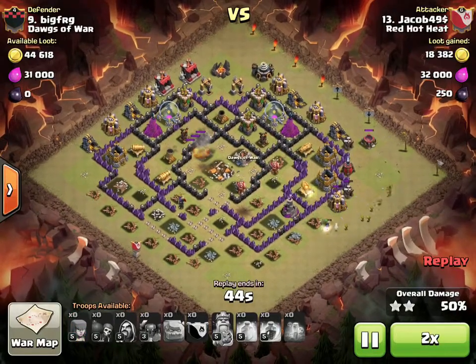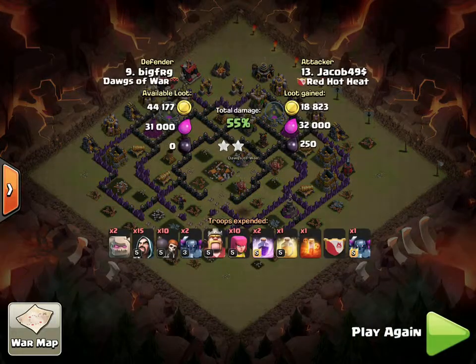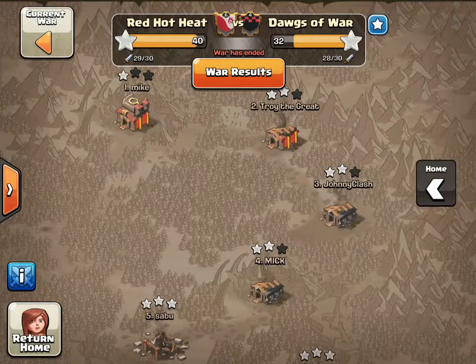Jacob's got the Town Hall, and now he's cleaning up the percentage points. Great job by him. Everyone was cheering him on for this one. I think this happened because all the Town Hall 8s were cleared, so he was attacking up, trying to help out, scout the base, and just work on his techniques here in the war. Very nice.